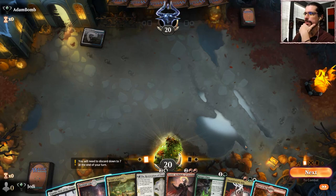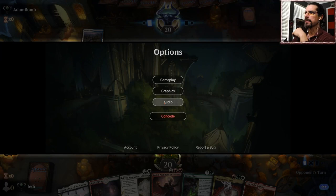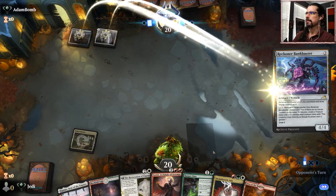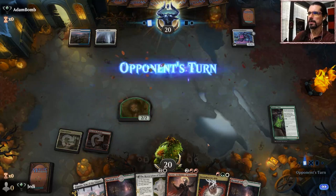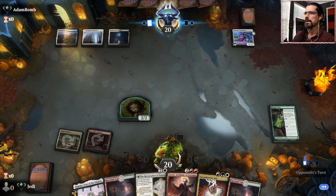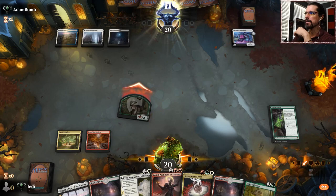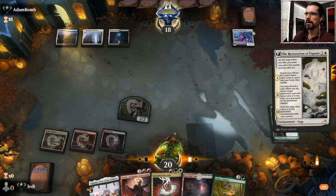We have a curve so that doesn't work out too bad either. I like it - I think we can make something happen with this one. Going up against control obviously. We have a nice curve out, have all our colors, things are looking good for us. Probably gonna go ahead and just get in there - we want to get Restoration going for the potential ramp. Let's go ahead and attack first, see what our opponent's got going on here. They're simply gonna draw a card. Get this going. Trying to think if we Adaline, Zariel next turn, or Chariot.